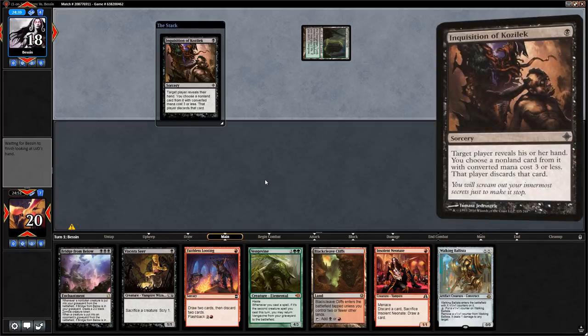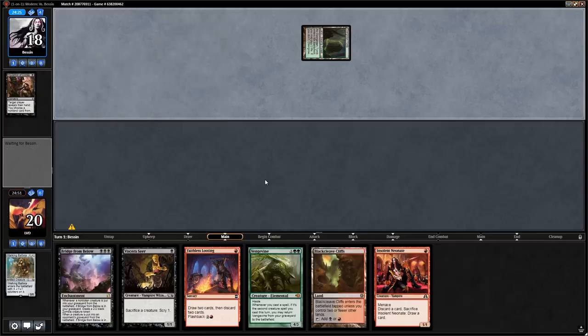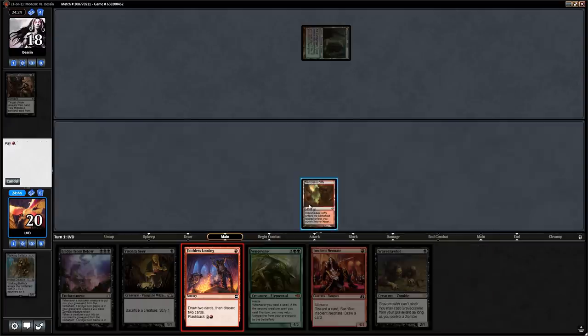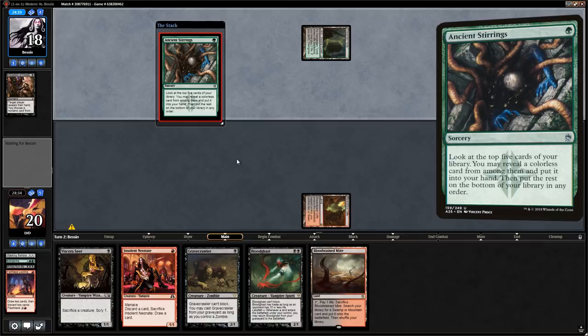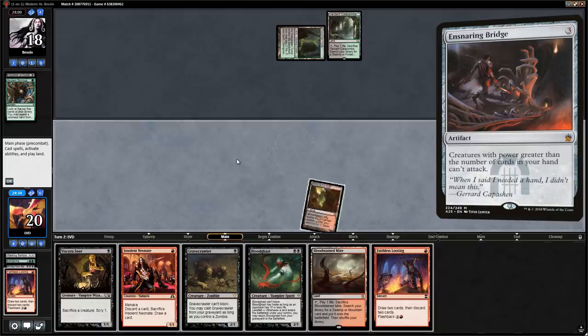A turn 1 Inquisition can take away the Looting or the Neonate, but we're still left with the other one. Our opponent decides to take the Walking Ballista — that's kind of strange, maybe wanting to prevent us from casting 2 creatures in the same turn. We'll lead with Looting and get our Vengevine and Bridge into the graveyard, then next turn potentially get back Vengevine. Our opponent casts Ancient Stirrings — maybe a Lantern deck, which would explain taking the Ballista since that's a way to deal damage through an Ensnaring Bridge.